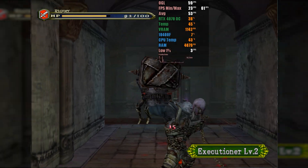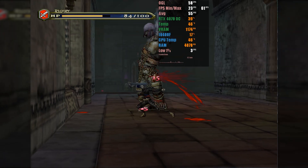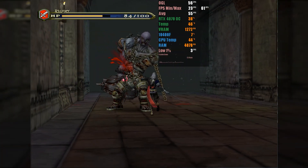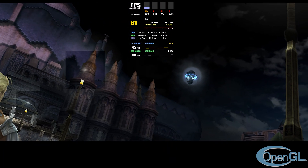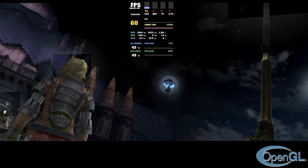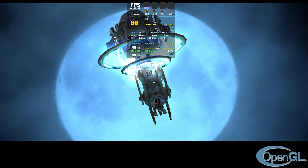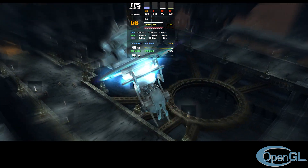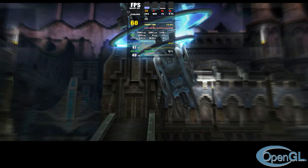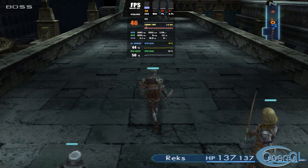Castlevania: Curse of Darkness is in a very good stage of emulation, both in Vulkan and OpenGL, presenting only minor issues like shadows and lighting — nothing that will drastically affect your gameplay. The emulator shows impressive performance, being able to run even advanced console titles like Final Fantasy XII. Despite minor issues with lighting, the game is rendered correctly and runs at normal speed. Even complex real-time effects are rendered correctly, with only a slight stutter when executing a move for the first time.